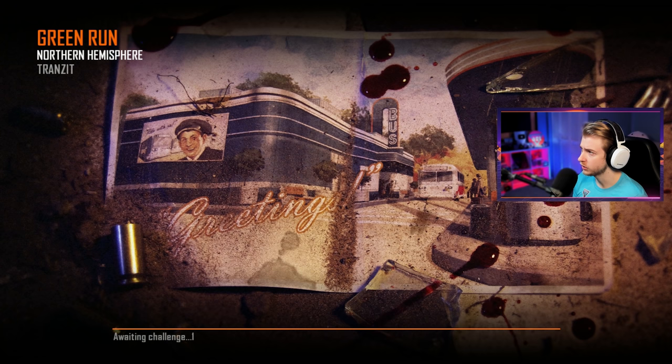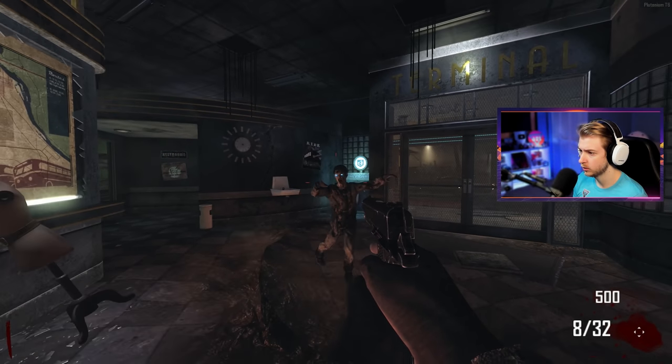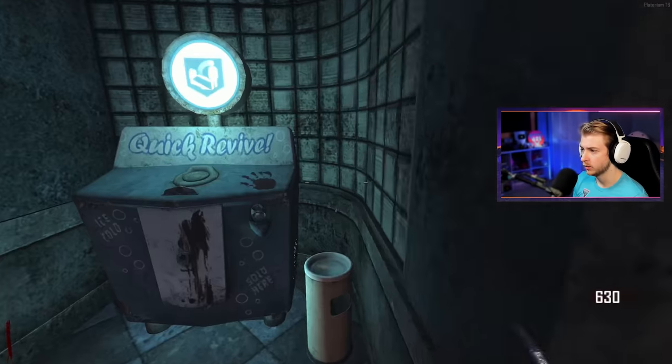What's up guys, welcome back to our classic zombie game series where I go back and play all the zombies maps I've missed out on. Today we're still on BO2, so we're gonna be playing some Transit. What is Green Run — are there different runs or different stations you spawn at? Looks like our bus is here. Is that a zombie right away? Let me grab quick revive.